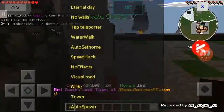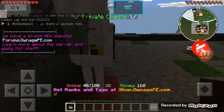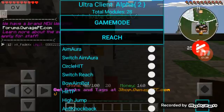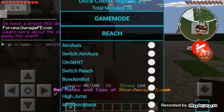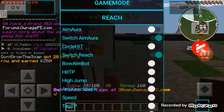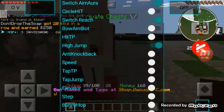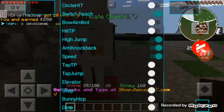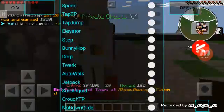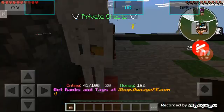Those are the ones I use on that one. On this one I use switch AMR so I can turn it on and off, switch reach even though I keep it on at all times, high jump, anti-knockback. I don't use speed, and that's about it.